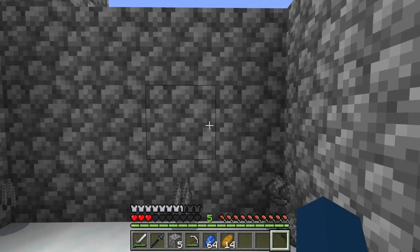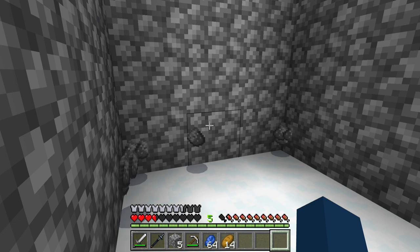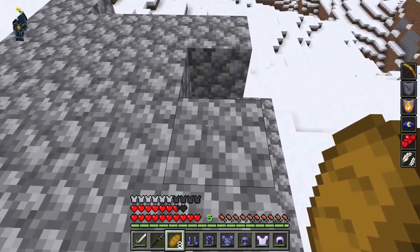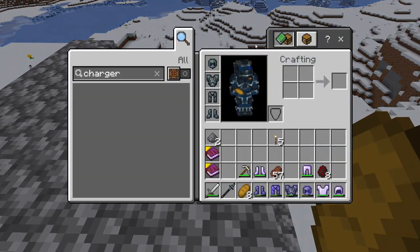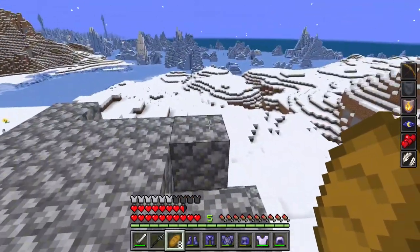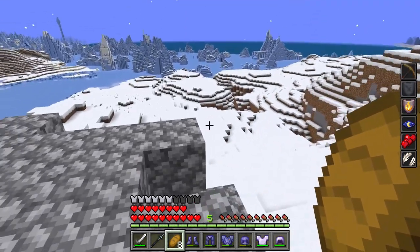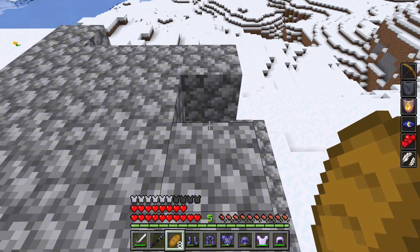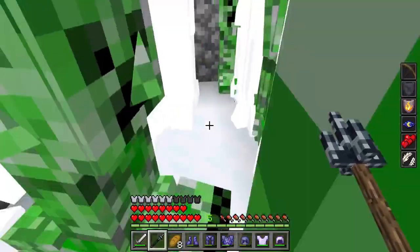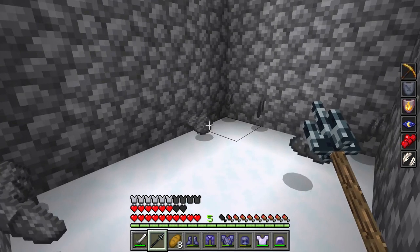I was looking at what mobs do the most damage - it says charged creepers, but I don't know how to spawn those. So I'm doing normal creepers. We're going to jump in and see if 256 creepers can do anything to us. 256 creepers with unenchanted titanium armor does only three hearts of damage. That's insane!